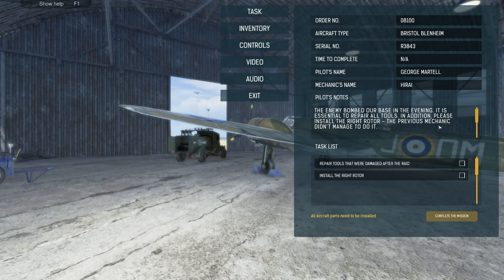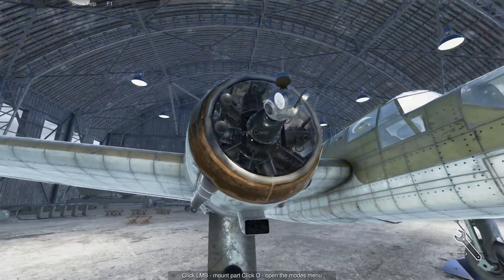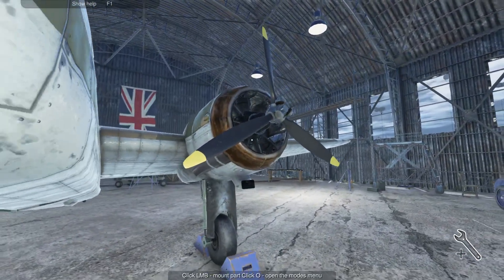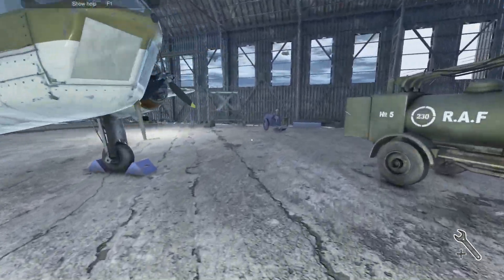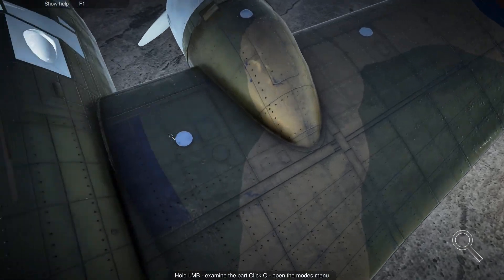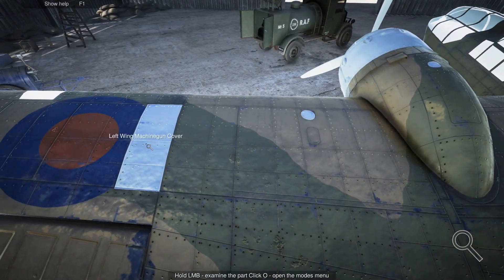Right rotor — the previous mechanic didn't manage to do it. Okay, repair tools that were damaged after the raid. Install the right rotor. Isn't the right rotor — oh my god. You're not installing that. There's no housing. Okay, repair tools — where's my bench? Nothing here. And where's the problem? Got a lot of fuel tank, oil tank, machine gun cover.